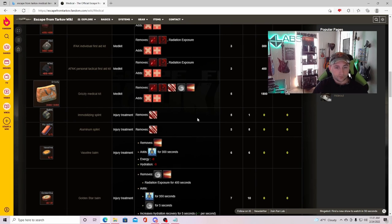Now that we're done with the basic overview of medical items and how to heal, we're going to go into a raid and I'll show you these issues that can arise as a PMC. But prior to that, we'll go over the general basis of the main menu and kind of what you're looking at, and then we'll get into an offline raid.